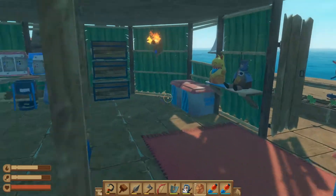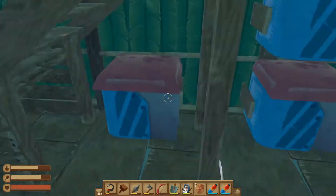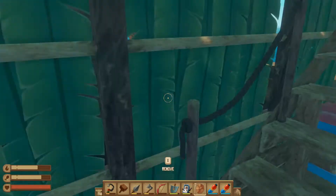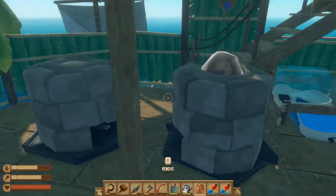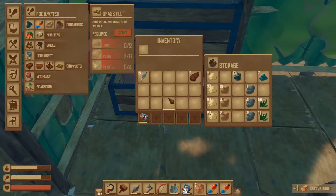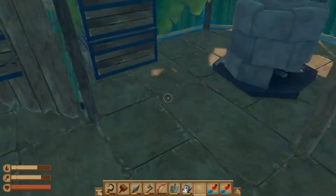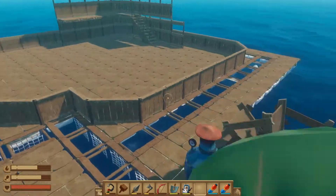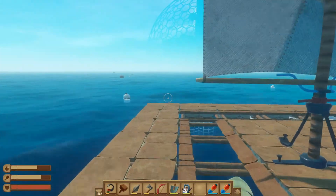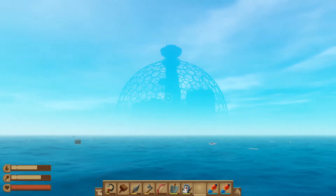Let's go down. The rope goes there, the tattoos go there. These obviously need wood. We're just going to do this for now. This is looking freaking amazing.